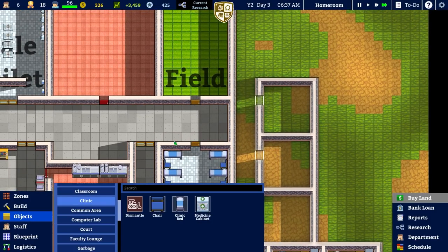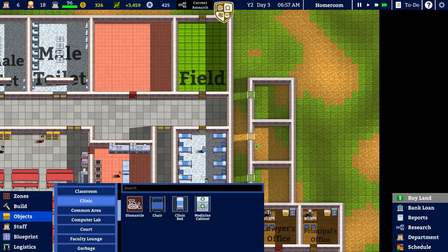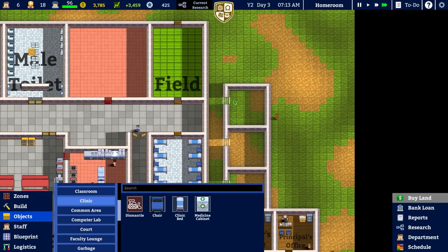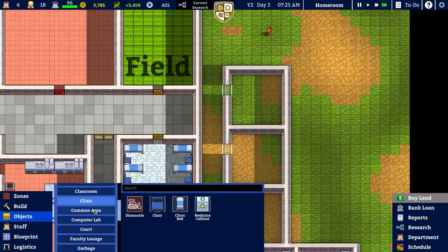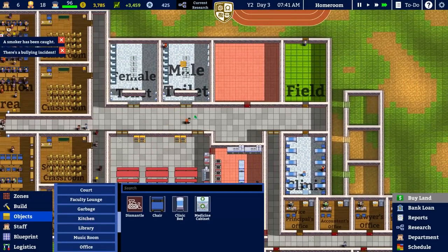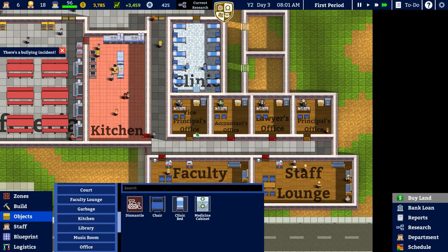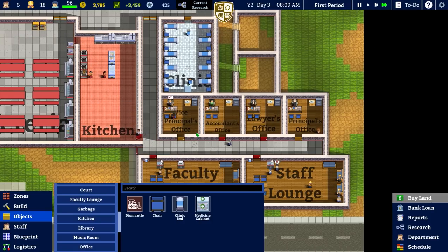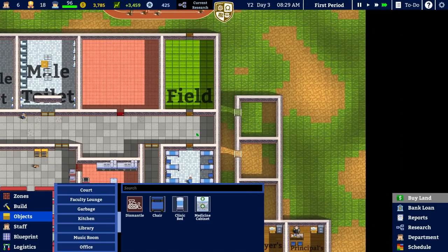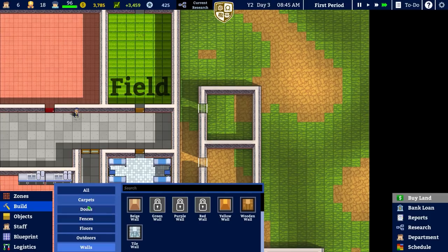The pool is going to cost three grand on its own. Over to objects - the thing is, if I build this we'll have to then floor it, and putting the flooring in might cause some issues. I'll change it to staff only so it might be alright. A smoker is being caught - at least they're being caught. They're being taken to the vice principal's office, who is now taking over the duties of the principal when it comes to telling off students and disciplining them.